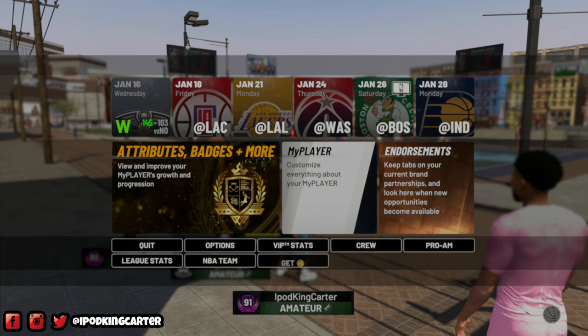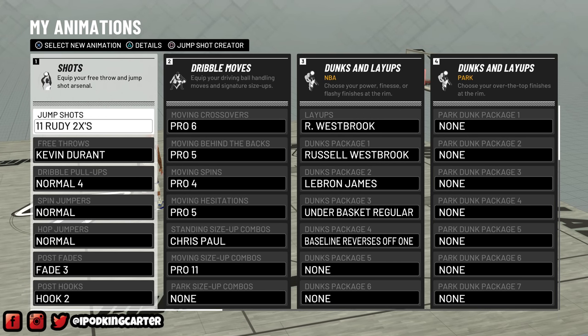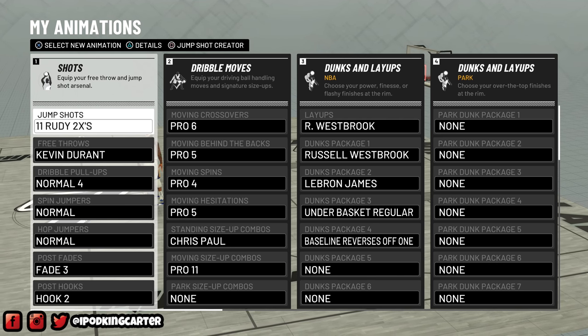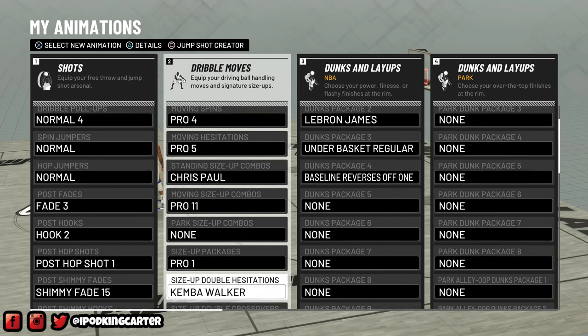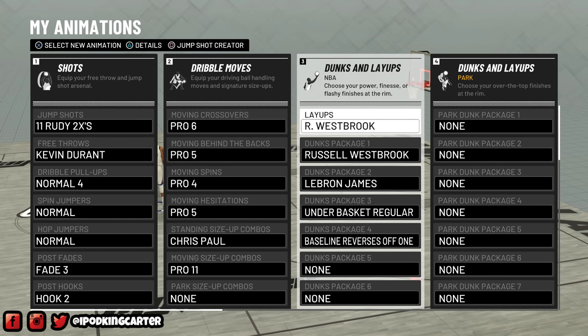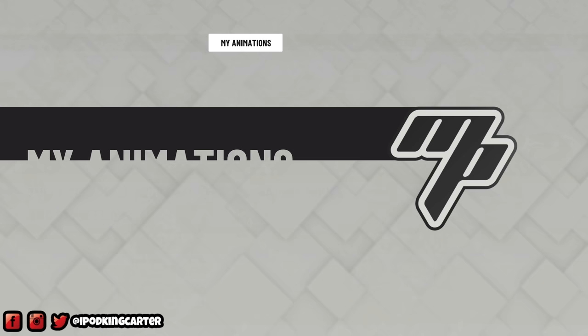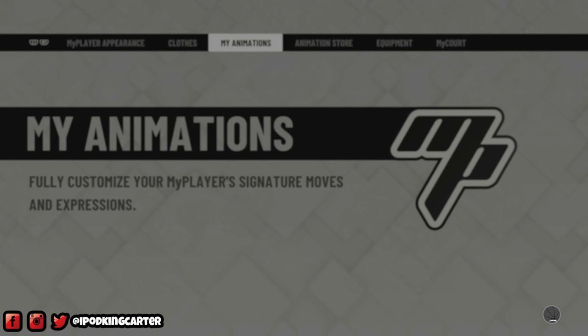Let me go to my player real quick just to get a couple things out of the way. I'll go to attributes and badges right after, but I just want to show you guys my animations for a moment. A lot of people want to know what my jump shot is - it is Base 11 with Rudy Gay on both upper releases, set to very quick, and of course you don't need any blend. As far as my dribble moves go, nothing crazy at all, and you can see my dunk packages - nothing crazy either. I'm gonna be changing my layup package soon though.